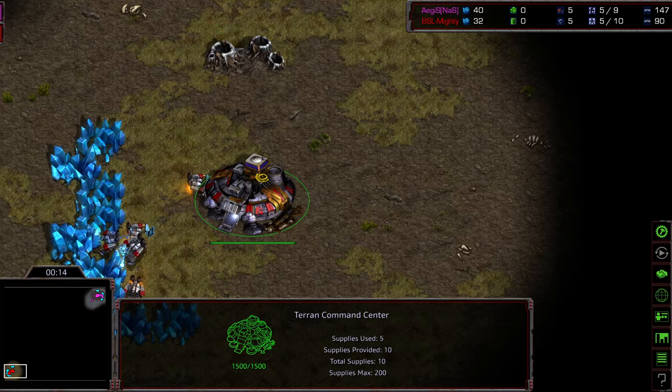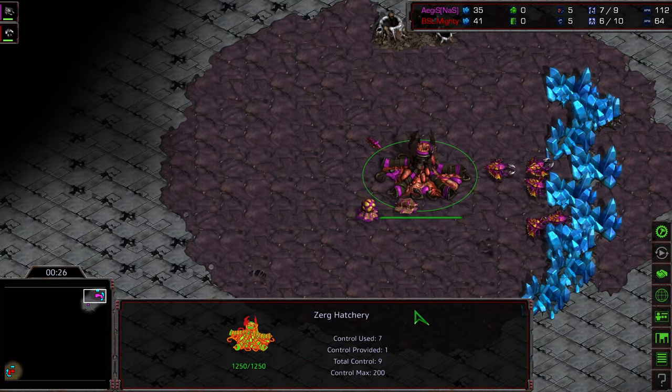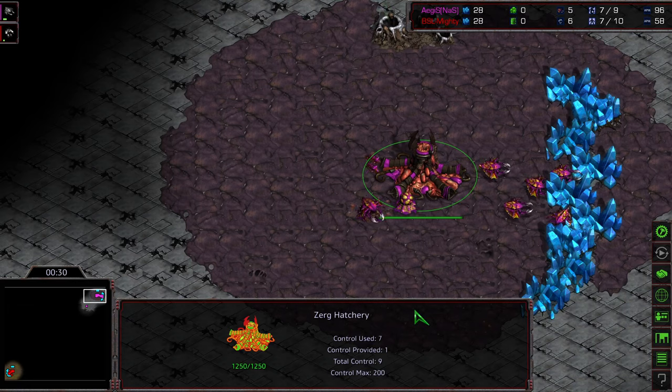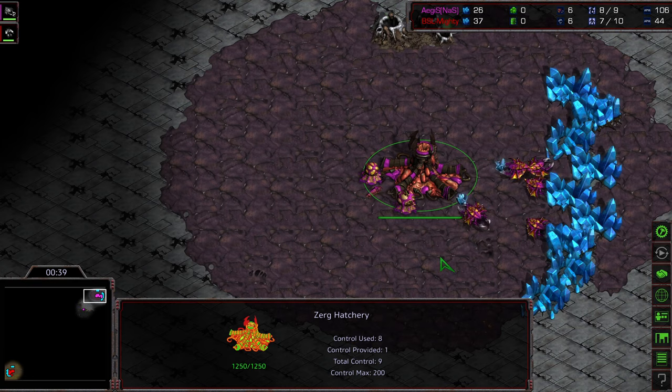Thus far, Mighty has shown that he prefers mech play against Zerg. Aegis floundering a bit in Game 1, but in Game 2 showing that he knows how to deal with it — get economically ahead, have a bunch of units, just basically power through. Through pure Zerg macro tactics. Ogre Zerg style.